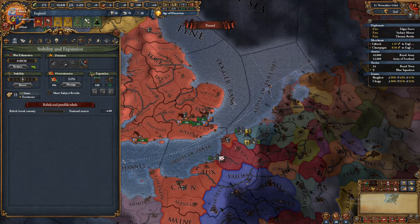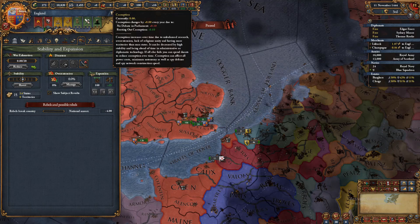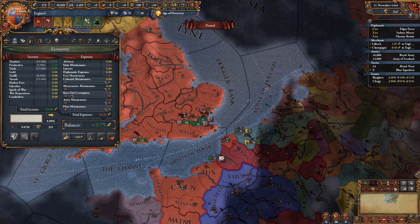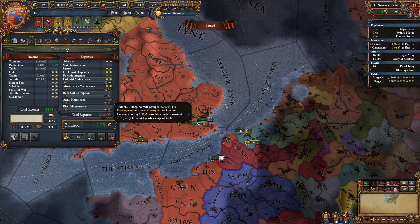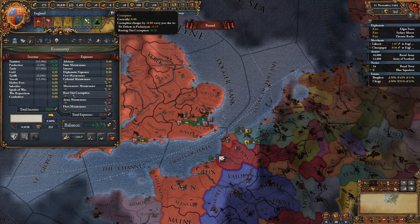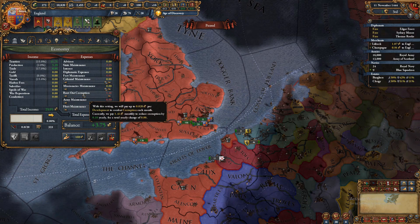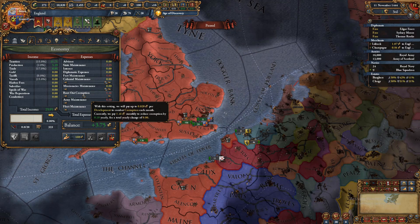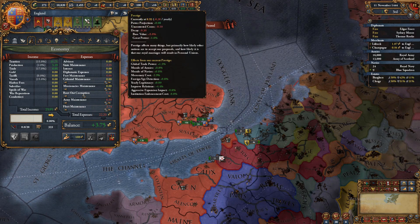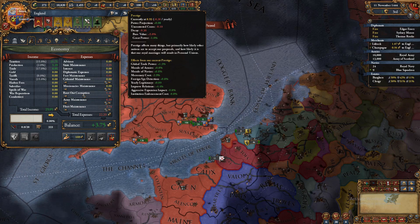Corruption is not that impactful. All you have to do is raise the slider up and down accordingly — if you have higher corruption you'll boost it up, but that's literally all you have to do. Prestige is both impactful and non-impactful depending on context.